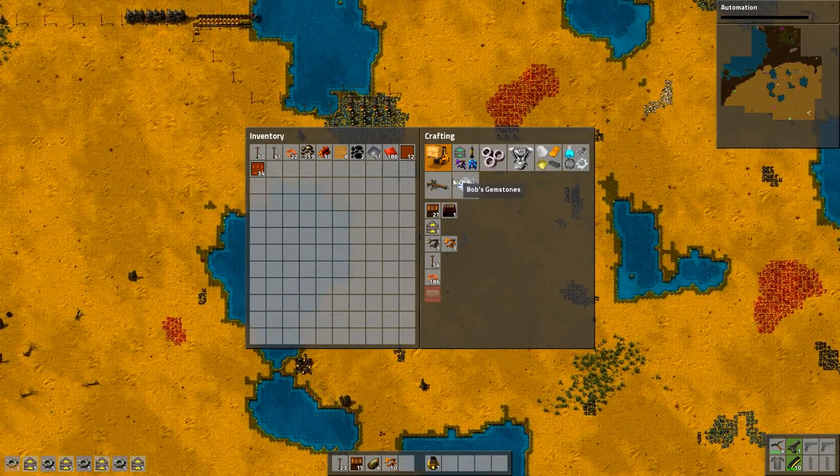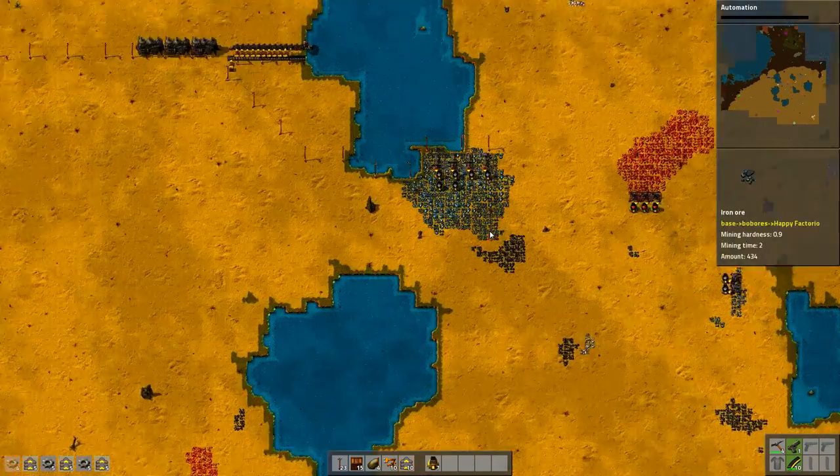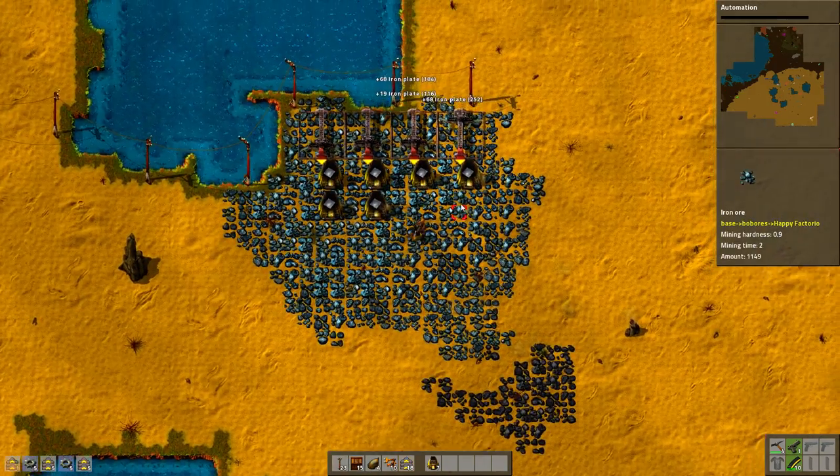So I need a lot of transport belts, I need a few miners. Where are the miners? Miners are here. And I need iron for them — well, what a surprise. Okay, that's quite a good amount of iron.